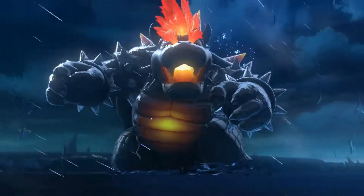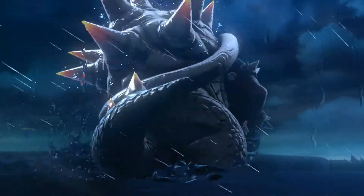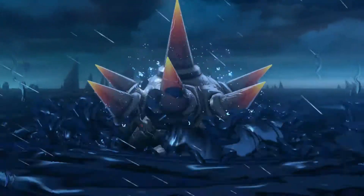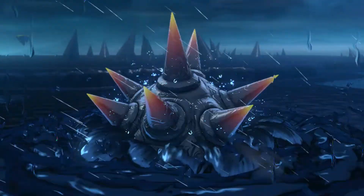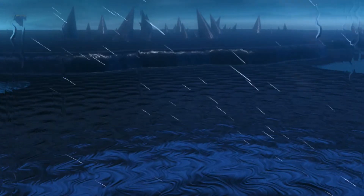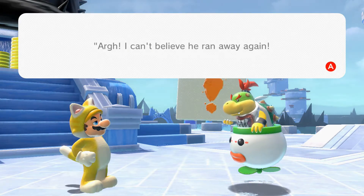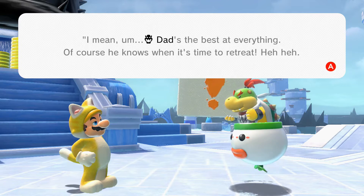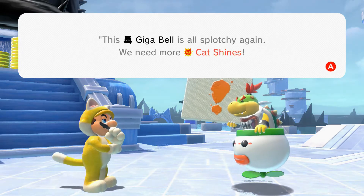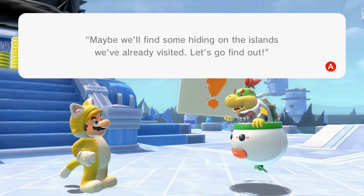He's now just walking off, or he's gonna be in hiding once more. I wonder how many times we actually have to face off with Bowser. Still liking that 8-bit fury Bowser. Bowser Jr. has more to say — he can't believe that he ran away again. The Giga Bell is splotchy again, so we need more cat shines. Maybe we'll find some hiding in the islands we already visited.